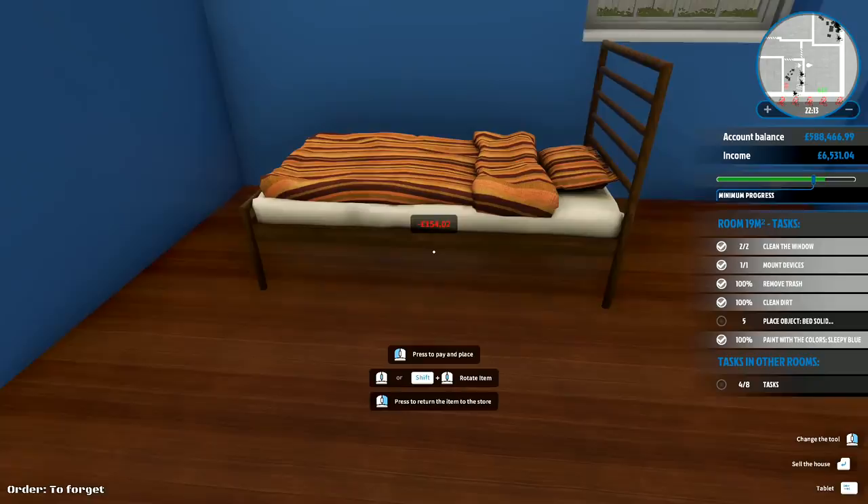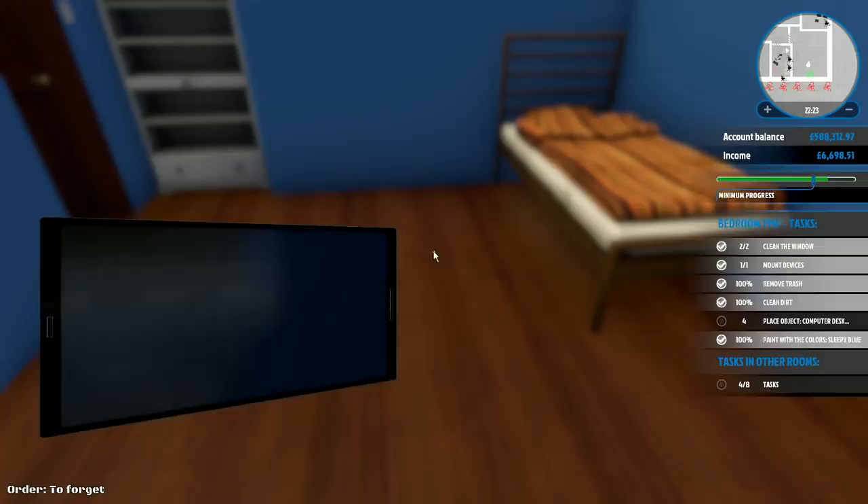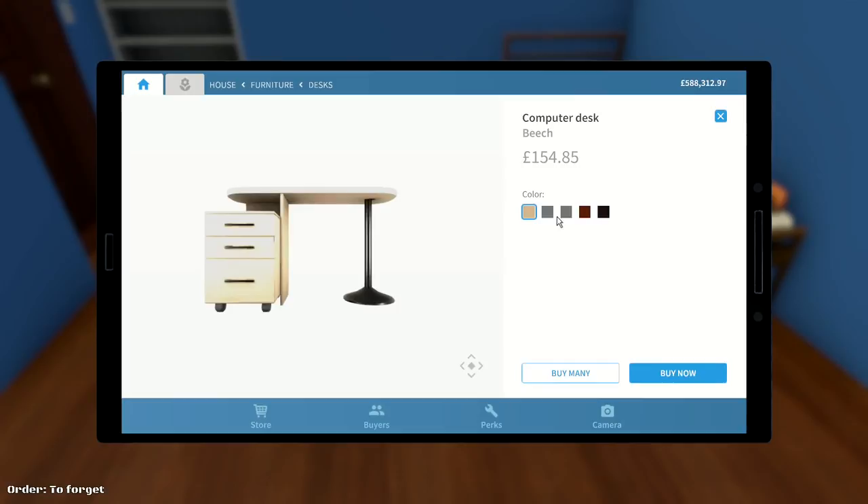We need a computer desk in here. Go back in and get that one. Gray, wood cherry, venge, steel — it's very boring. I'm going to go with wood cherry, and we'll put that one there. Actually, I'm going to put this one in front of the window — some people like the computer desk in front of a window. I've got mine near a window but not directly in front — I normally have the curtains drawn so I don't get any glare.